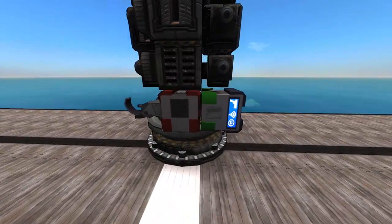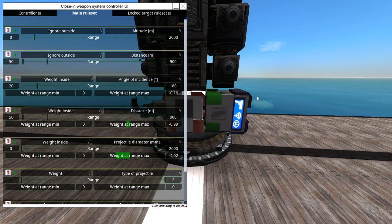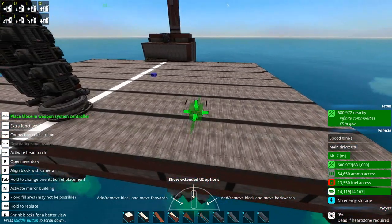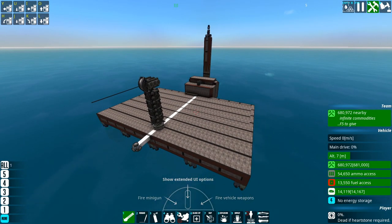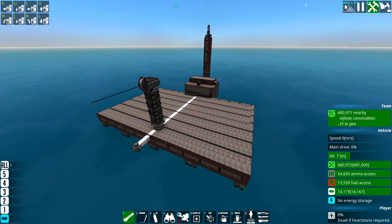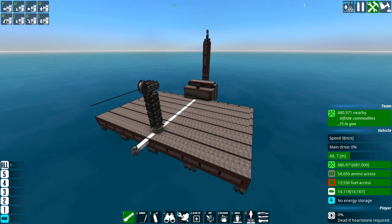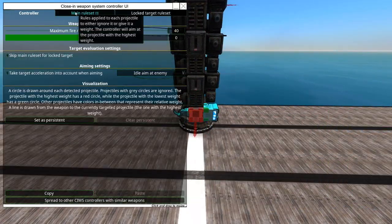It bears mentioning that the same patch that made this UI more accessible also means the SeaWiz controller can now control weapons on the main hull of your construct — you don't need to mount them on a turret. I keep forgetting to do that, so please don't forget. So let's talk about the controller itself — there are a whole bunch of options here.